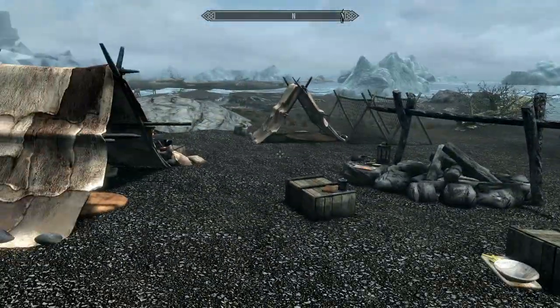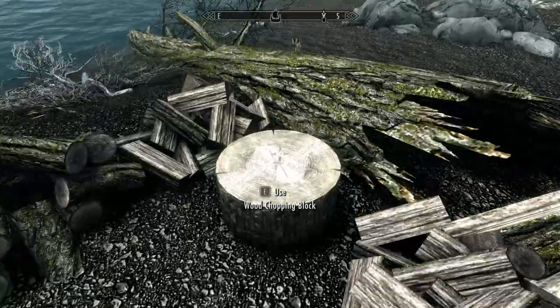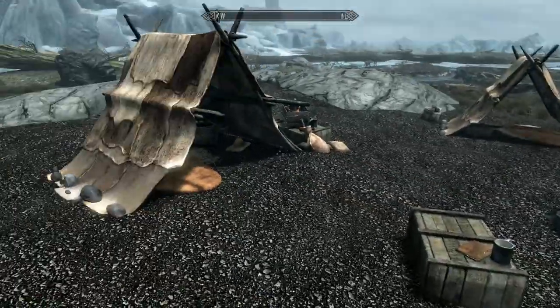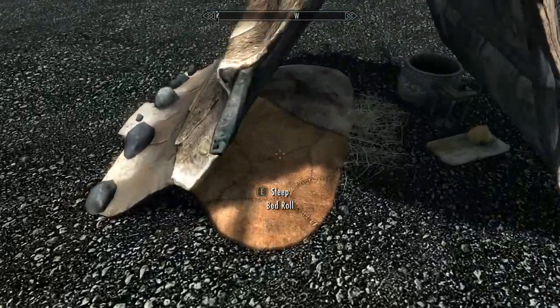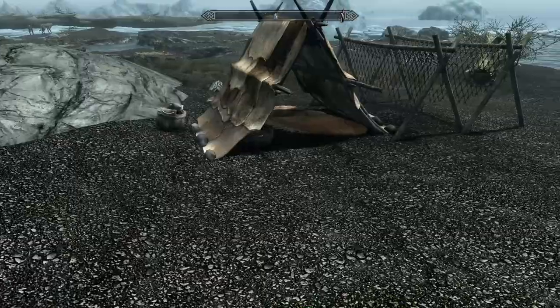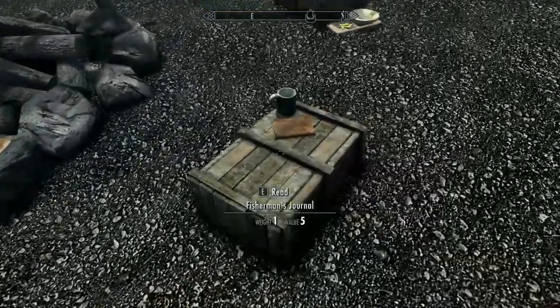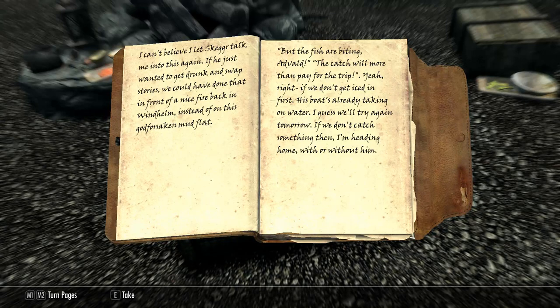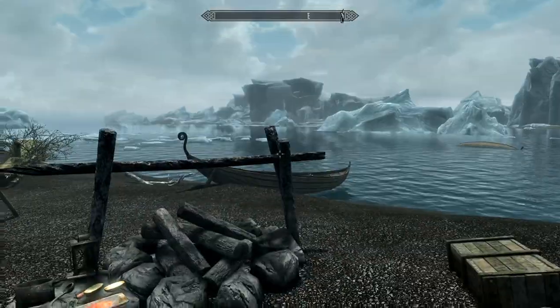There are quite a few interesting things here. First of all there is a wood chopping block, there is food strewn all over the place, there are two bedrolls that you can use, and there is mead, ale, and wine. There is also a fisherman's journal which you can pause and read, or of course read it for yourself.